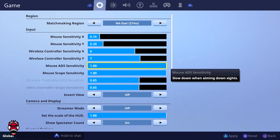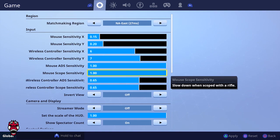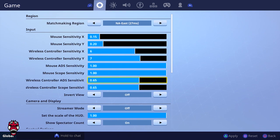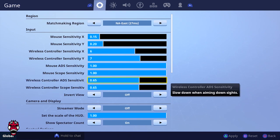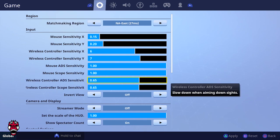For PC settings, the mouse ADS and mouse scope are both at 1 — those were the default when I first played on PC, so I kept them. For the wireless controller, ADS and scope sensitivity are at 0.65, which was also default. I just kept that because I got used to it and didn't really want to change it.